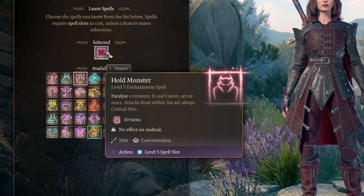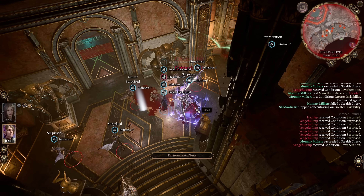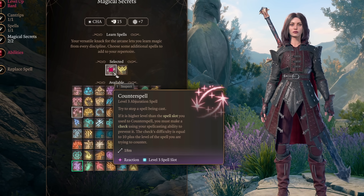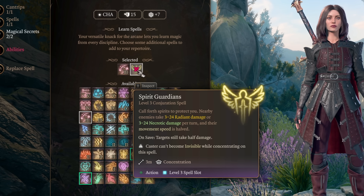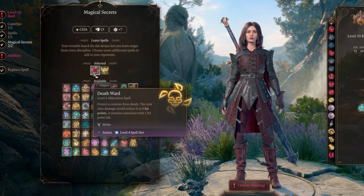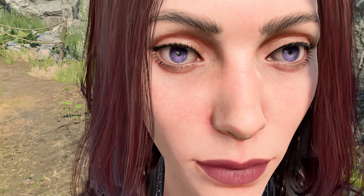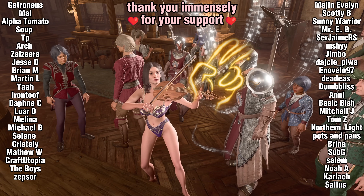At level 11, I recommend Hold Monster. At level 12 we get Magical Secrets, meaning we can pick any two spells. A general recommendation would be Counterspell and something else. Spirit Guardians is a really strong spell out of stealth. But personally I was looking at Death Ward as insurance for my honor run, or Pass Without Trace because I'm built different. Anyways, have fun and let me know how you go in the comments. I'm casting Guidance on you away.